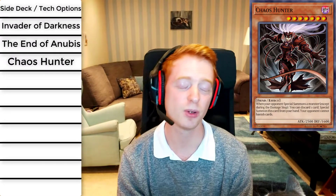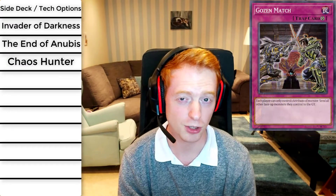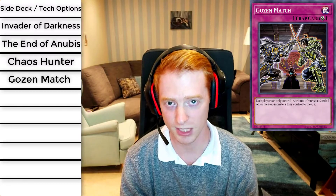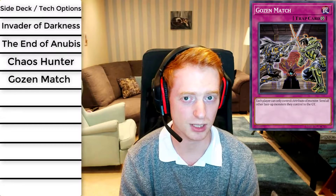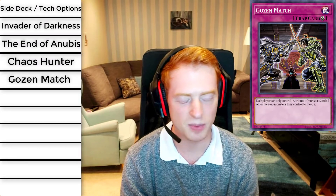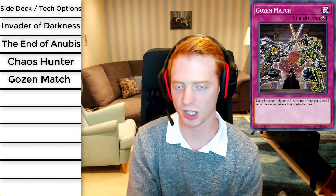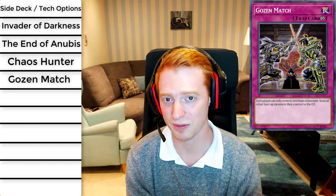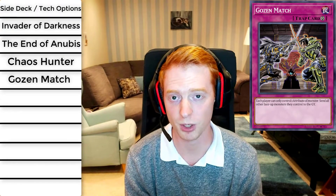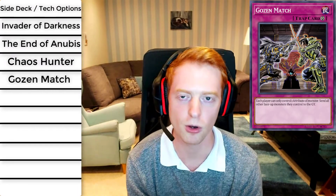Coming in at number seven is Gozen Match. This makes sure you only have one attribute on the field — all other attributes have to be sent to the graveyard. More often than not you'll be running darks as an Archfiend deck, so mono-dark, with the exception of Fiendish Rhino Warrior. But that always benefits you because you get rid of Rhino Warrior and get its effect — you can send Heiress or Empress and recycle your Dark Spirits. Having Gozen Match on the field keeps your high-level Archfiends and high attack power up while screwing over your opponent.